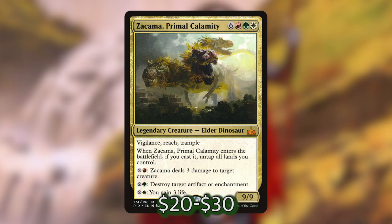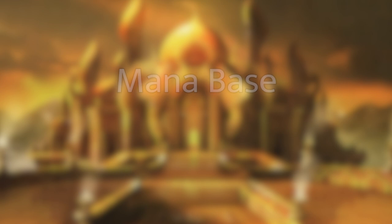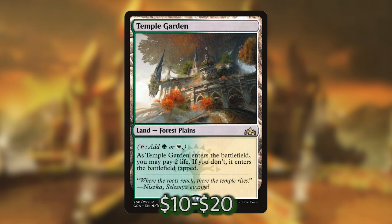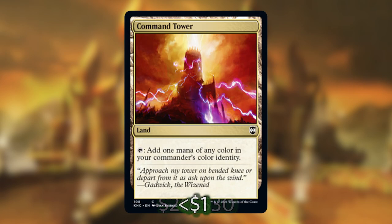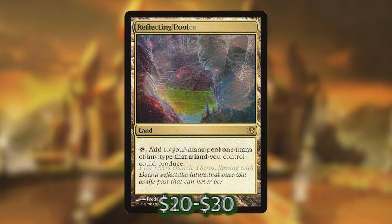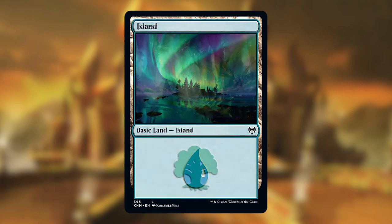Onto the mana base: I am running a total of 37 lands in this deck. I'm running all 10 allied and enemy fetch lands, all 10 shock lands, City of Brass, Command Tower, Exotic Orchard, Fabled Passage, Mana Confluence, and Reflecting Pool, with 3 plains, 3 islands, and 5 forests.